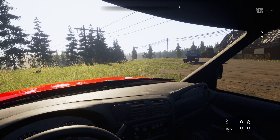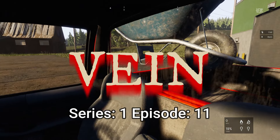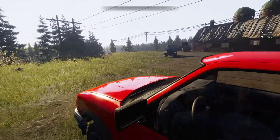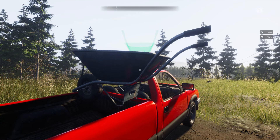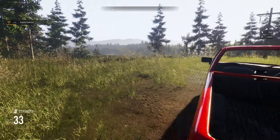Hey, welcome back everybody. The Accidental Survivor here, and we're back with another episode of Vane. We are here at this farmhouse. I've got this wheelbarrow in the back. Let me get out and get that off of here. We're not going to be moving the wheelbarrow or taking that back with us. I just wanted to test that theory out — putting it in the truck and driving it away — and it worked. But we're going to get that out and leave that here. My strength went up.